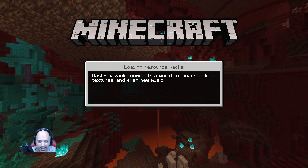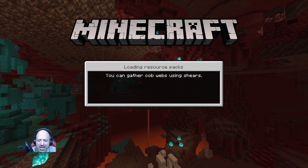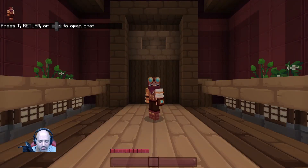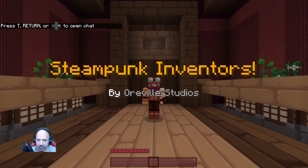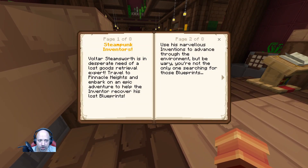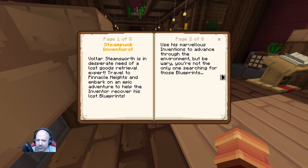Let's hit the big play button and dive right in. Come on, Minecraft, go faster please. Generating world — here we go! Look, it's me. Steampunk Inventors by Orville Studios. There's a book over here — Voltar Steamsworth is in desperate need of a lost goods retrieval expert. Travel to the Pinnacle Heights and embark on an epic adventure to help the inventor recover his lost blueprints. Use his marvelous inventions to advance through the environment, but be wary — you're not the only one searching for those blueprints. Recommended settings: high paper doll, music to zero, audio to 100, and FOV to 70.